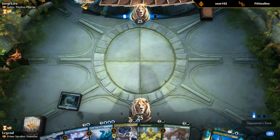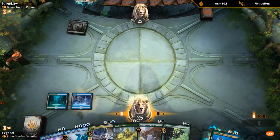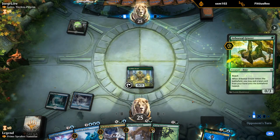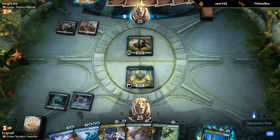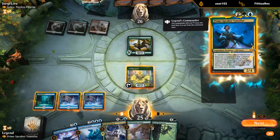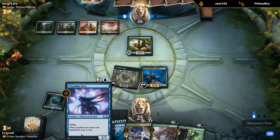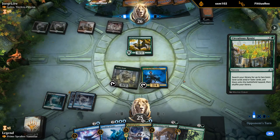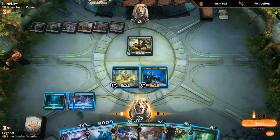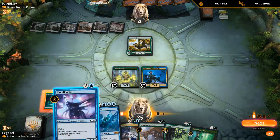Two draw steps to find a land. Our opponent is ramping nicely too, but we do have the turn three Vanifar according to plan. Next turn I could play Cloudkin to get a four-drop. I could also play Incubation Druid and get a three-drop like Risen Reef, since I have another two Elementals in hand.